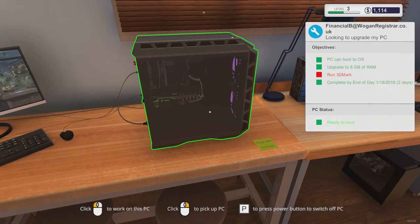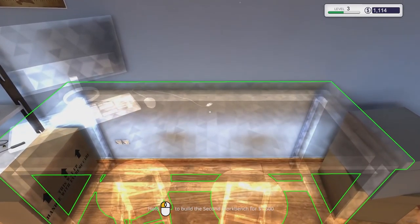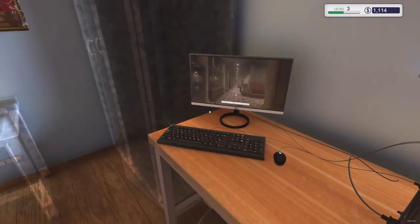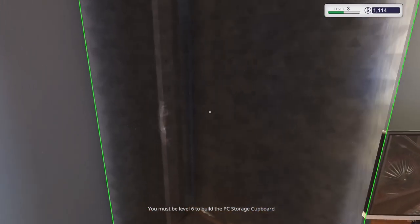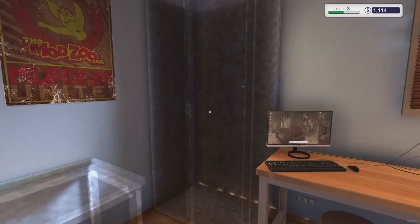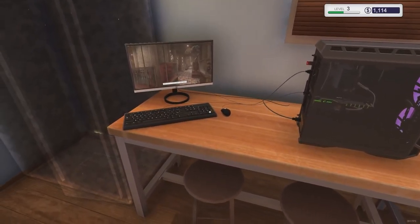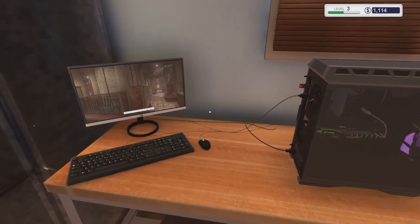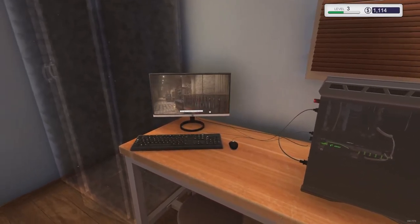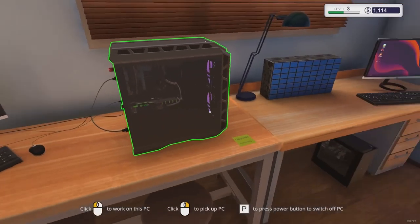We need more money - we need a lot of money because I want a second workbench so I can start doing high-end machines. Right now we're doing all low-end machines. Also, I need to get the storage cabinet but I must be level six for that. I'm hoping once I have the storage cabinet I can actually keep inventory and organize all the RAM and stuff I have on me - that'd be nice.